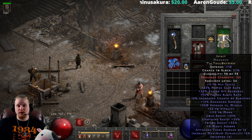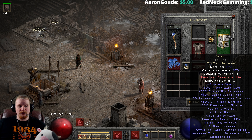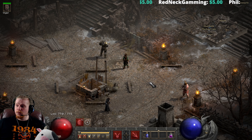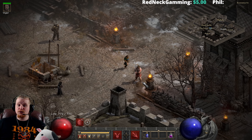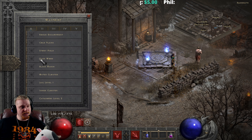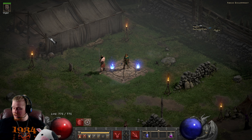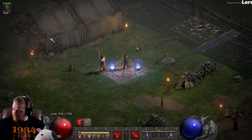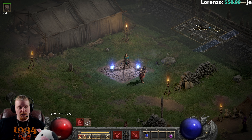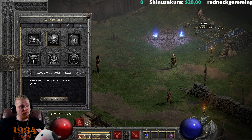A lot of people will like to roll Spirit runewords over and over again just so they can try to get the higher faster cast rate and the better stats, which is definitely a nice thing to do. It's not just runes — you can also get free rings. One of the things that a lot of people don't remember is that Akara and Ormus will both give you free rings when you do a specific quest: the Den of Evil and the Gidbinn quest.